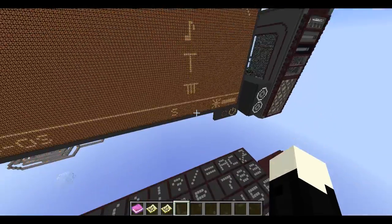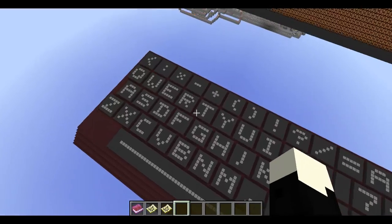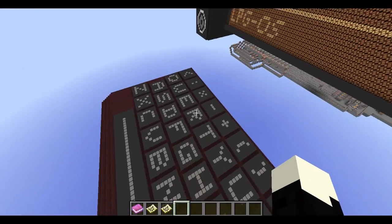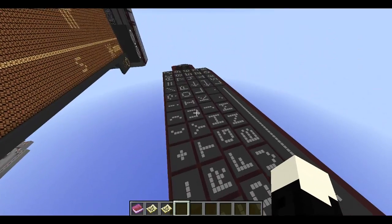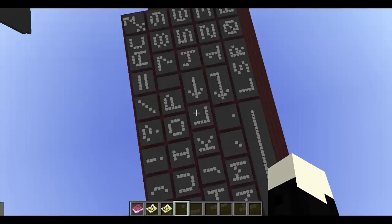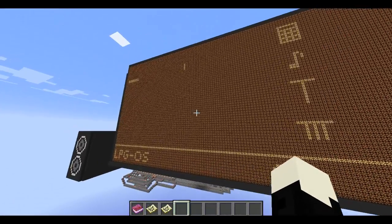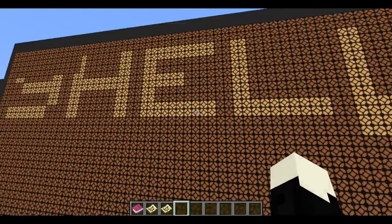Let's start typing. Let's write 'hello world.' So H, then E, then L, once again — hello. I need to come close here to refresh everything. Now it writes 'hello.'